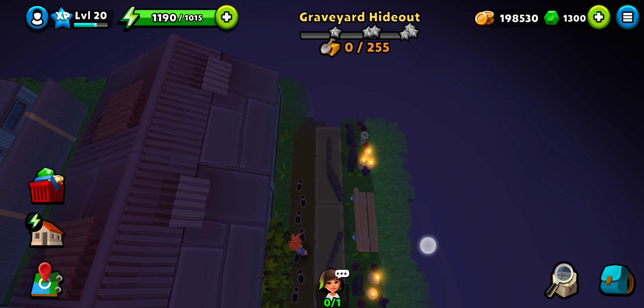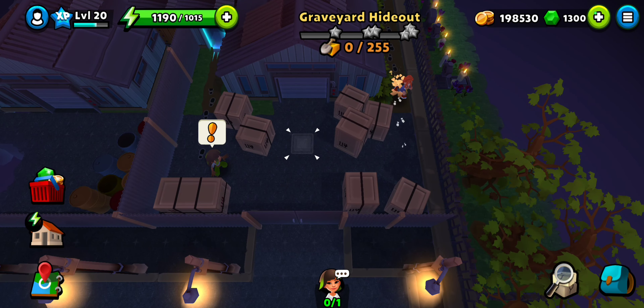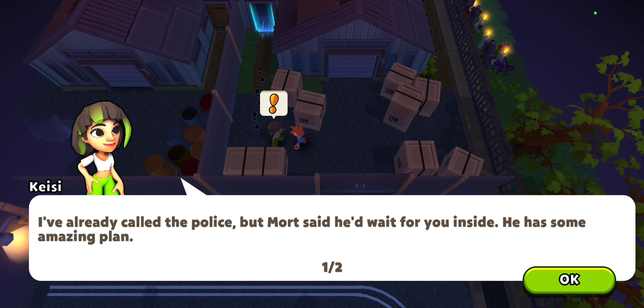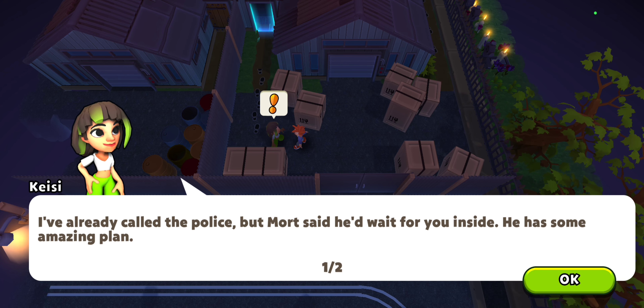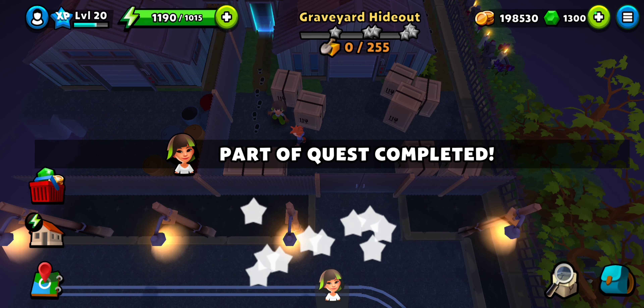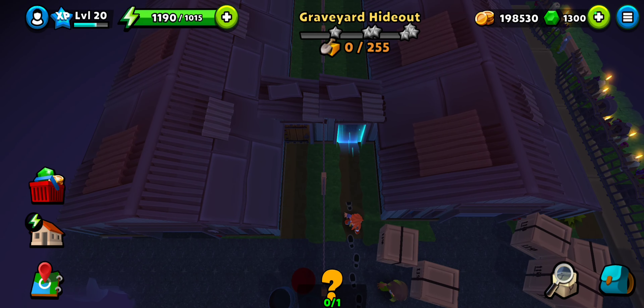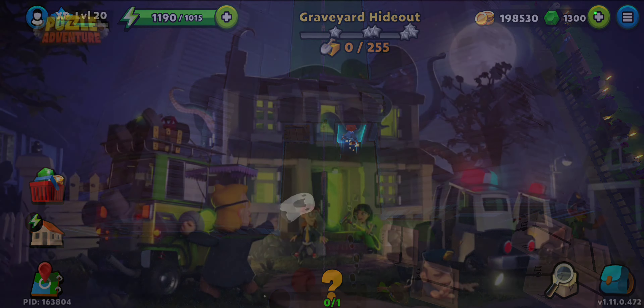Welcome to Graveyard Hideout, the second location of the side quest of Chapter 3 Act 1. In the previous locations we followed the footsteps of the so-called ghost robbers. Before the police comes, Mort has an amazing plan - Case is going to wait for Toya, that is the police, meanwhile we can go inside and check what the plan is.